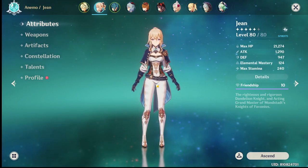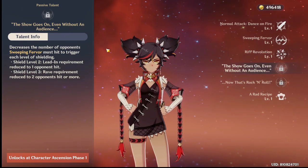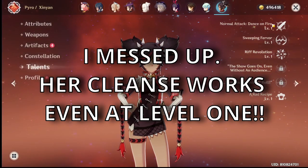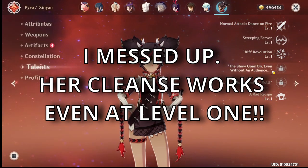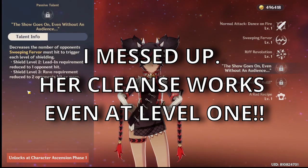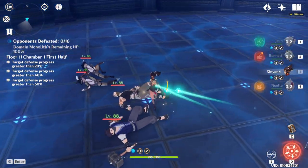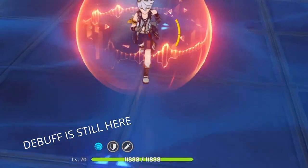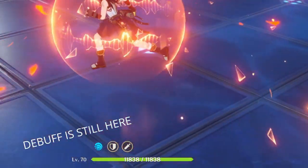You might be surprised why Xinyan is here — Xinyan has a cleanse on her shield. To activate her shield, you need to hit at least two enemies if you have her leveled up, or three or more if you don't. If you have her first passive, 'The Show Goes On, Even Without an Audience,' you only need to hit two opponents for it to work. Once it's active, it will start pulsing.